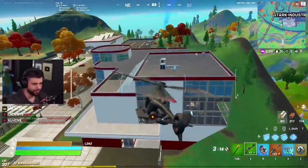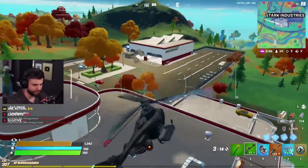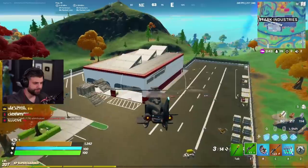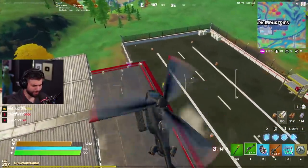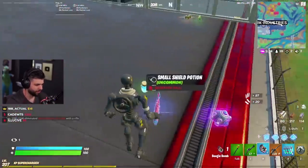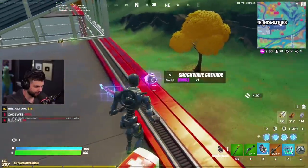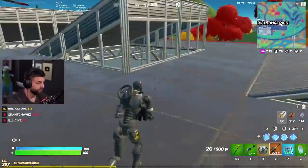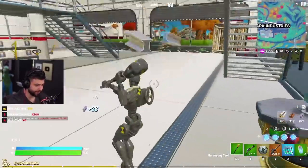I'm going to do a video on the combat shotgun on the second channel, but I just want to say right now it has been buffed slightly to be more effective at range — it's probably better than a gray pump now. Also, they changed the way items look on the ground. I don't know if I like that.